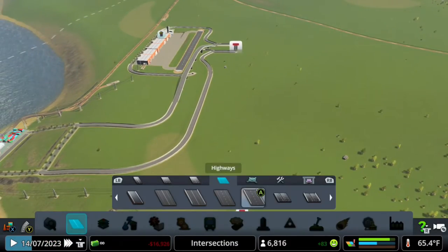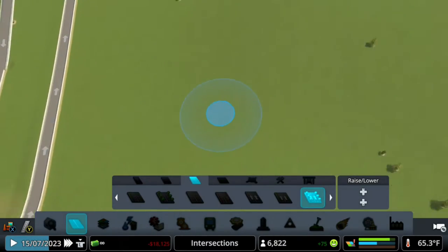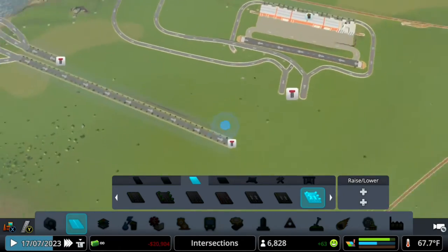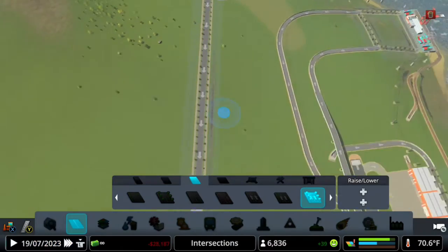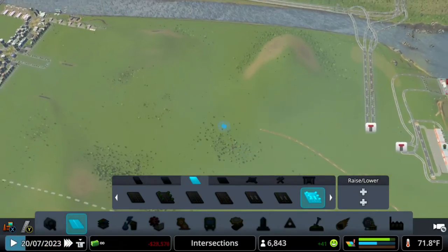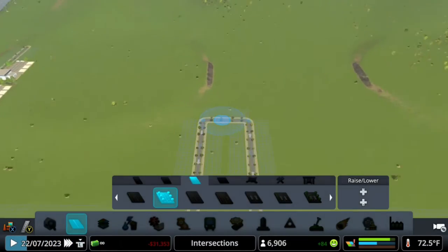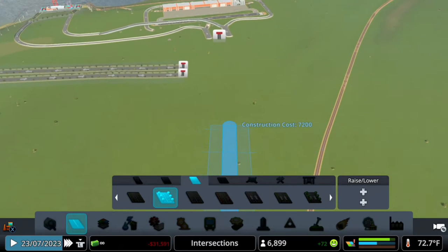That's actually not that hard, so let's go ahead and make sure that happens. What we need to do right now is extend this road right here. We can do something - close connect right here, I don't have any issues whatsoever. Something to keep in mind: it would be nice to have another entrance to the city from this side. Let's just go ahead and extend this all the way over here.